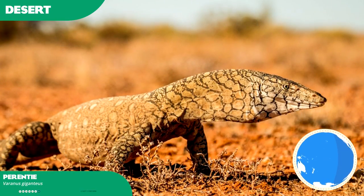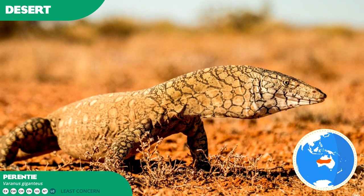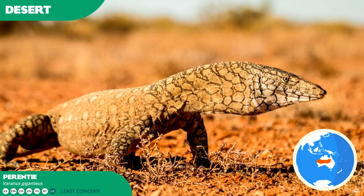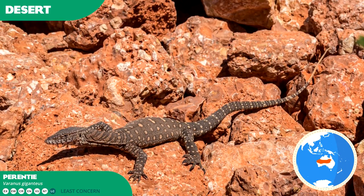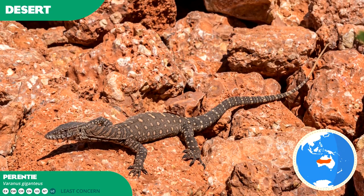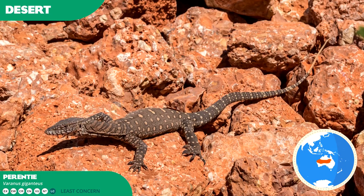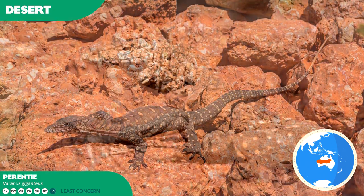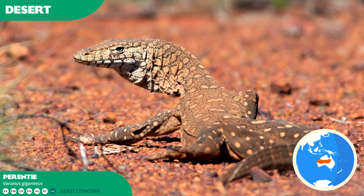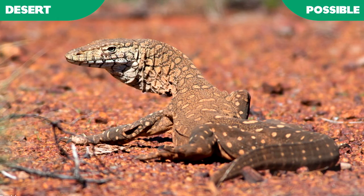The Perentie is the largest monitor lizard of Australia, ranked fourth largest lizard in the world, and one of the apex predators of the Australian desert given the continent's lack of large mammalian carnivores. Actively hunting with surprising pace — able to sprint on forelegs or hind legs — it preys on insects, fish, reptiles, birds, and mammals up to small kangaroos and dingoes, and is believed to possess a venomous bite. Cannibalism has been recorded in this species. Because of their remoteness, Perenties are popular zoo assets forming a core reptilian component of many Australian zoos, and their recent exhibition outside Australia makes them a probable inclusion to bolster the variety of large reptiles.